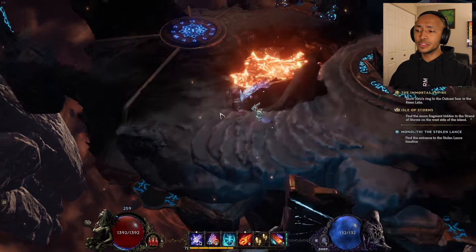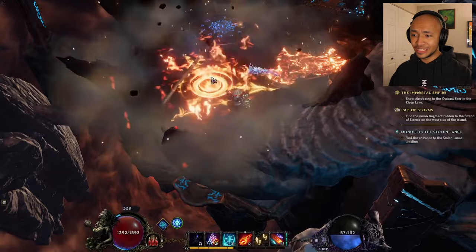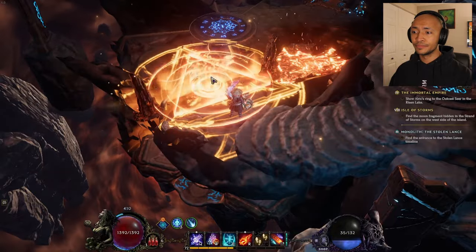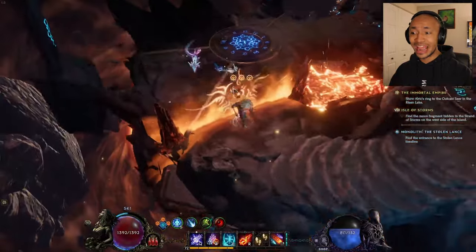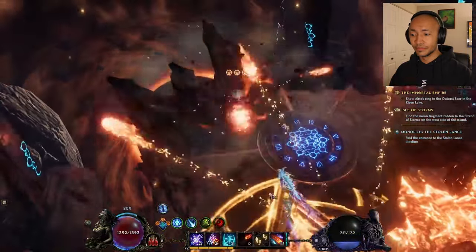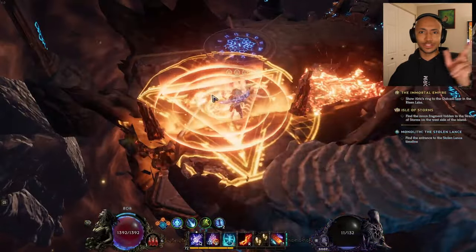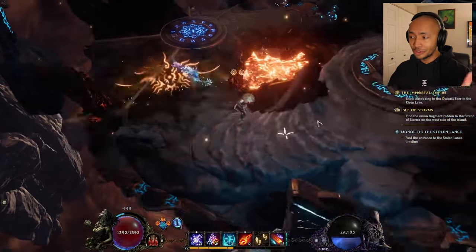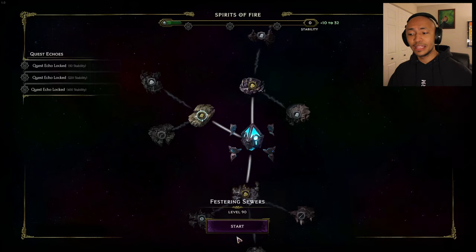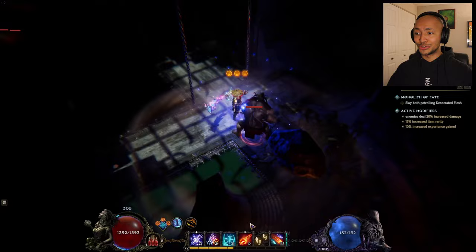So what we do with this build, once we're at three fire runes, we just press Q and then W and then E and then R and then right click a couple times — that's the build. It's just a piano, just Q, W, E, R, just left to right on your skill bar. I'll show you kind of how it works and then we'll go over the intricate parts that make it possible to be as strong as it is while being as straightforward as possible.